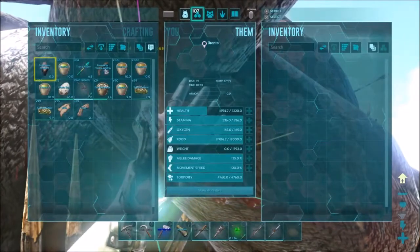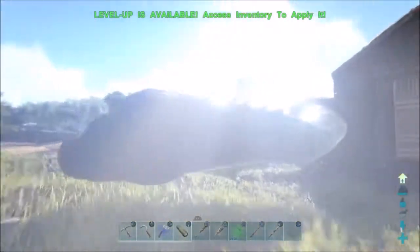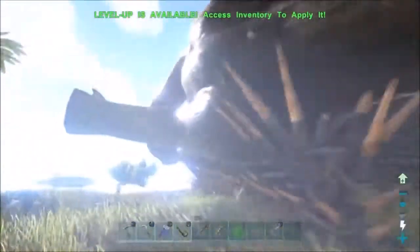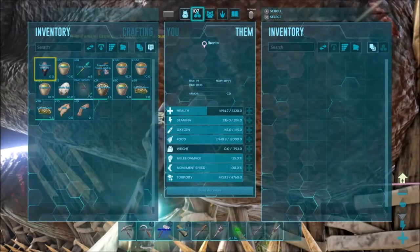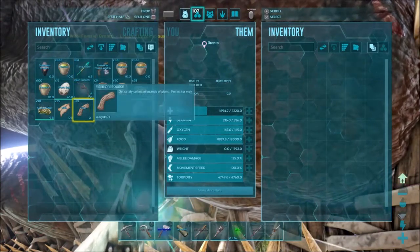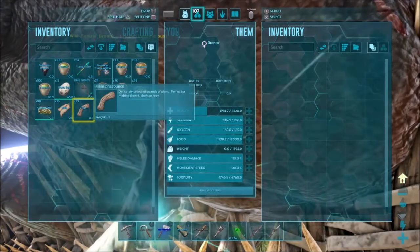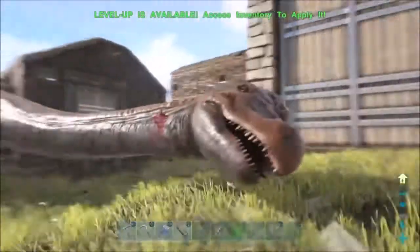Let's see if her health's decreasing. She's balanced perfectly on those spikes, laying inside of my stables. That would happen to me. Okay, well, she's down now. Let's look at her stats. She's got 3,220 health, 336 stamina, 12,000 food, 125 melee damage, 100 movement speed, and 1,792 weight. Not as great as I want her to be, but her purposes are for breeding. So yeah, we're definitely just going to be focusing on her for breeding.